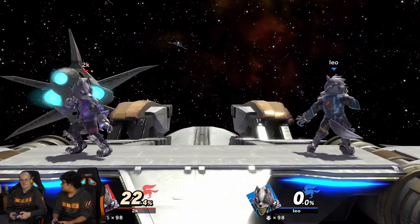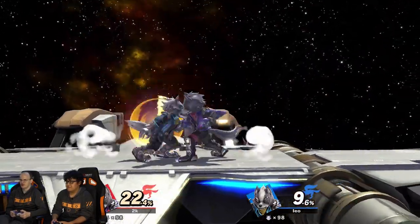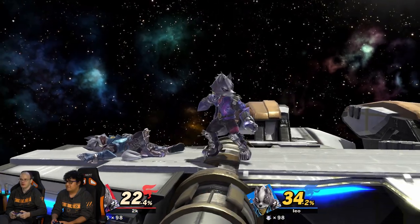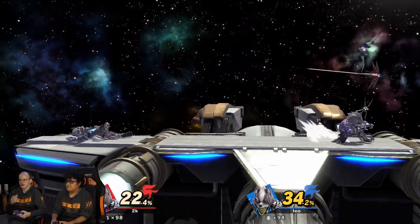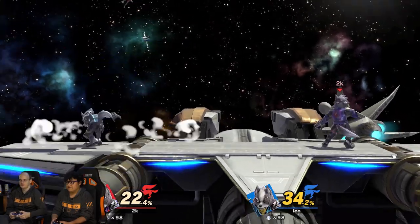So Jason, do the best combo you have — a good combo at zero. Basic: you do this and then from there you just fair, grab, down throw, dash attack. Yeah, that's like the best combo. And then from the dash attack, that's where you pretty much start your bread and butter.